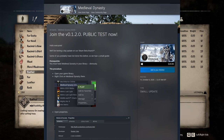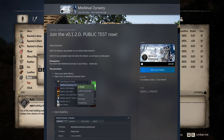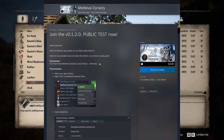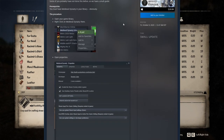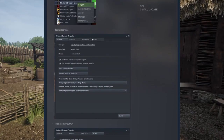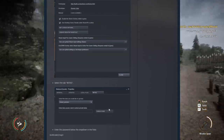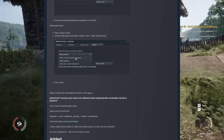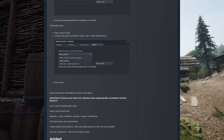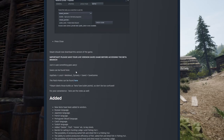Pre-requisite: you must have Medieval Dynasty in your library. The procedure: open your game library, right-click on Medieval Dynasty. It's kind of the same thing we did with Bannerlord. You go to your library, you right-click, you go to properties, then you want to go to betas, and from this dropdown you will pick what beta branch you want to play on. Very easy — press close and then launch it.